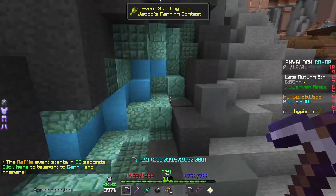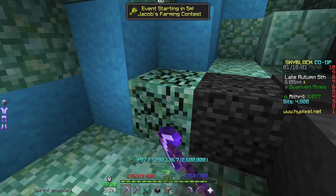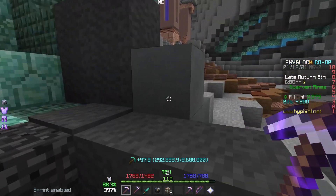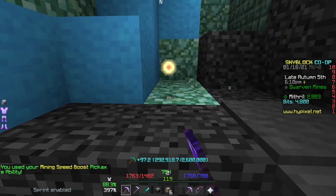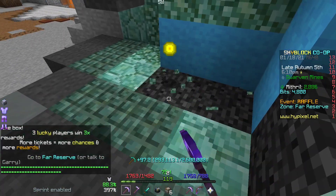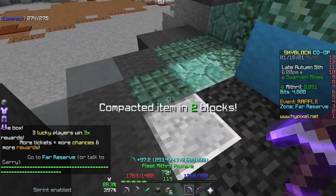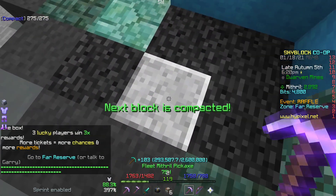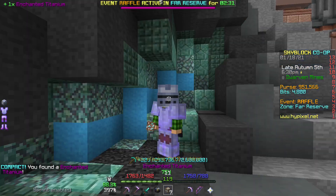You come up here into one of these and you mine these blocks. I'm going to activate my ability — it makes me mine faster — until you spawn in titanium. I also have the titanium perk which makes titanium spawn in faster. And there you go, there's titanium. Then you pull out your compact, you mine the amount of blocks you need so the next block's compacted, you mine titanium, and — bang — now we have seven enchanted titanium.